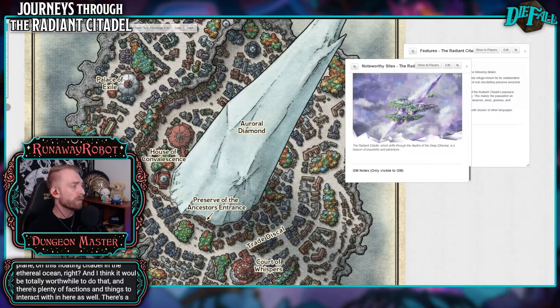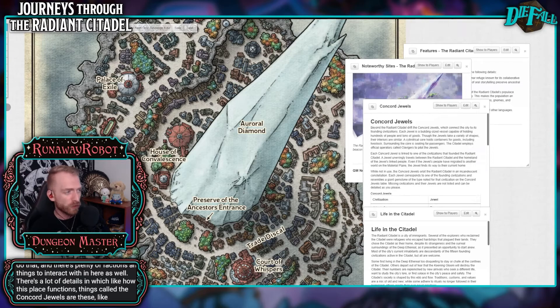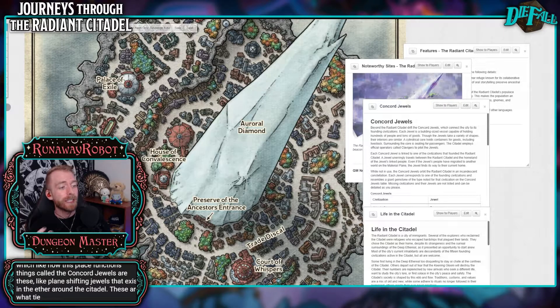There's a lot of details on how this place functions. Things called the Concord Jewels — plane-shifting jewels that exist in the ether around the Citadel. These are what tie it to the Founding Nations, but could also be utilized as just plane-shifting transports to any world that you would like to. Can you mine that diamond? You actually cannot — the Aurora Diamond is indestructible. There have been many experiments done and they have never been able to find a way to break the thing. That's probably for the best, considering it has incredible healing powers and magic, and it should be utilized as such instead of being broken in any way, shape, or form.